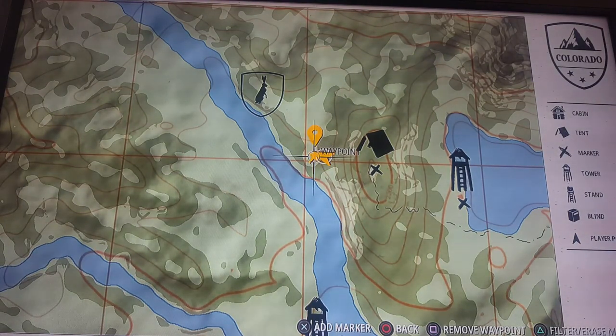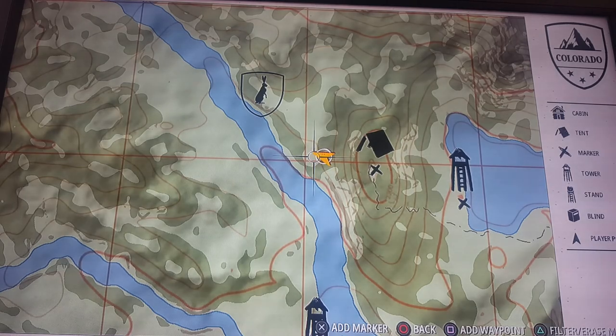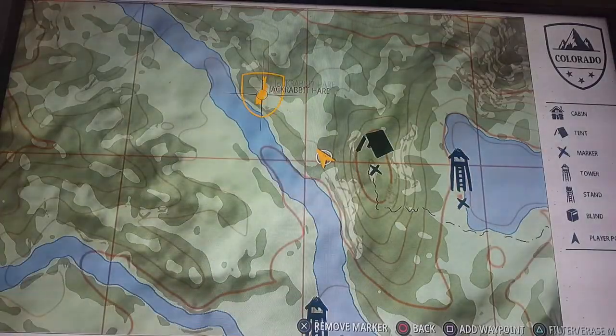Once you have arrived at that waypoint, go ahead and get rid of that marker, and from here on out you're going to travel to that jackrabbit right over here.